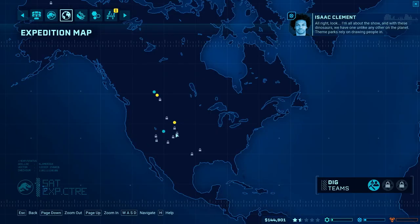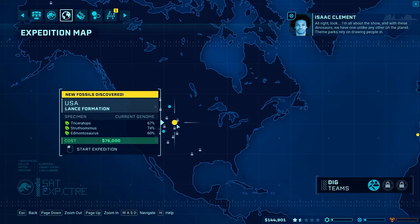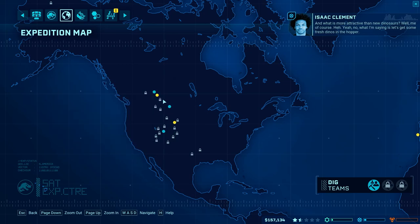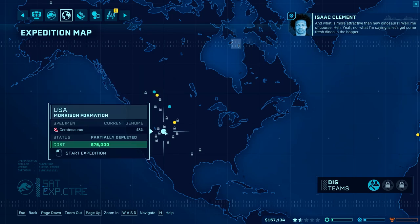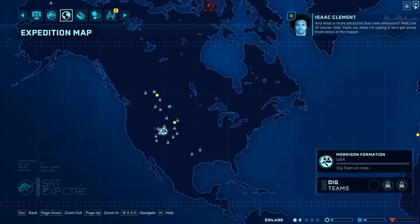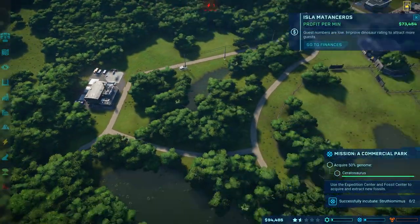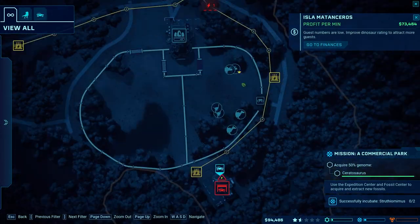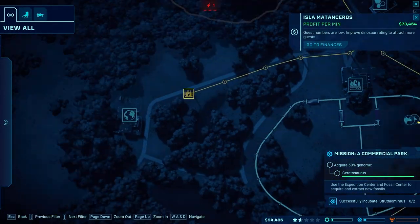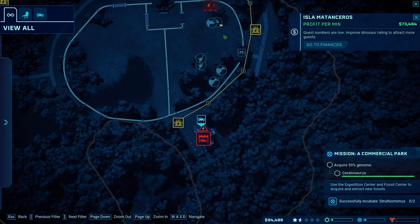Let's go to the expedition center and send out something else. This one has Triceratops, Strithiomimus, Edmontosaurus — nothing new. Let's just do more Ceratosaurus because I want to really be able to make a carnivore. Why don't you have power? What's the problem with power? Do we not have enough power? That might be the problem.